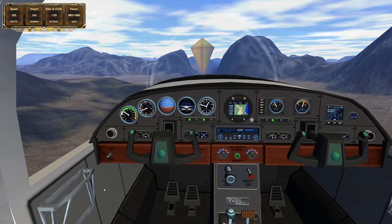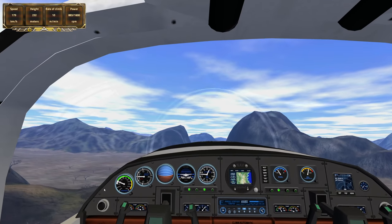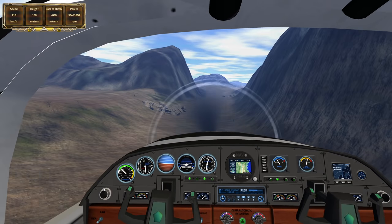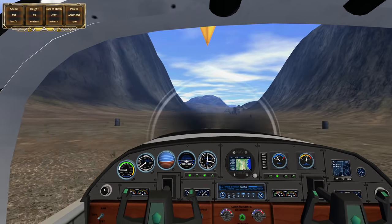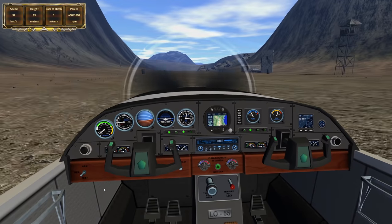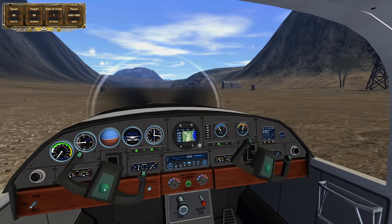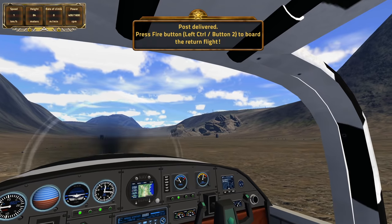Some more birds. Now we're going to have to land down here between these two mountains. This is going to be quite an interesting landing. I have no idea how to control flaps or anything, so we're going to have to land without flaps. Hard landing. Let's stop — even though I have no idea how to do that. You know what? That landing was actually not bad. That was pretty successful. And there we go — that was a stop. Post delivered.